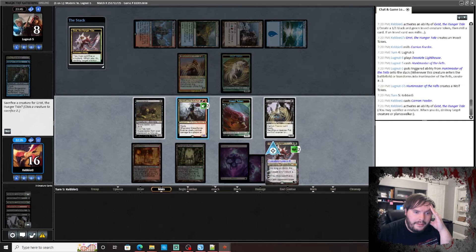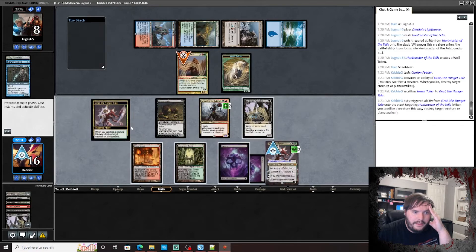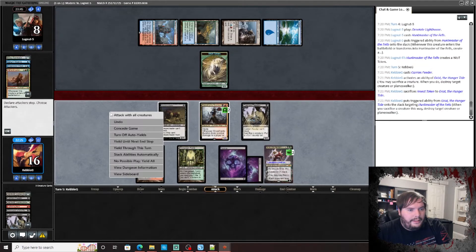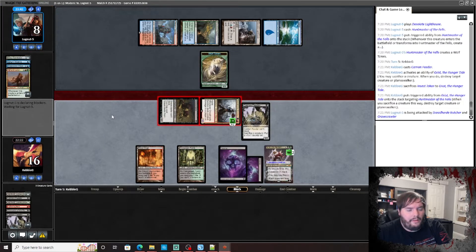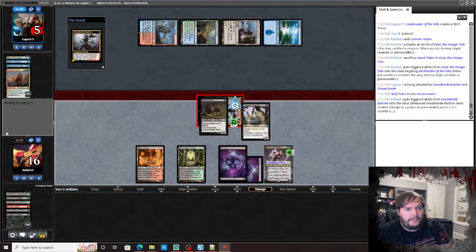So if I do that, there's no way I can still get through. I guess I sack the insect token, kill him. Attack — that way you can't kill my Dread Horde Butcher. You can chump it. I think you kind of have to, don't you?